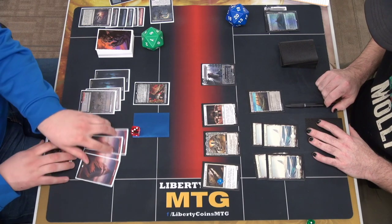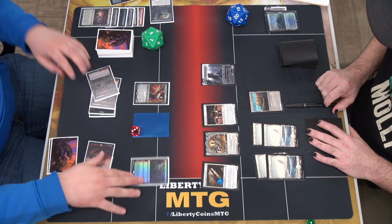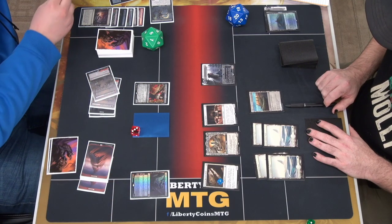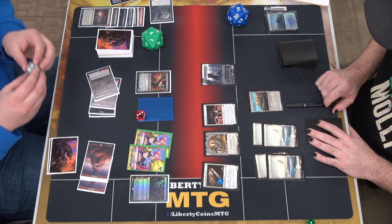Land. Oh my goodness. Cast my 8-mana wall. Make spiders. These are spiders because it's not alive, but they are. I have Moon Counter on Wolves.